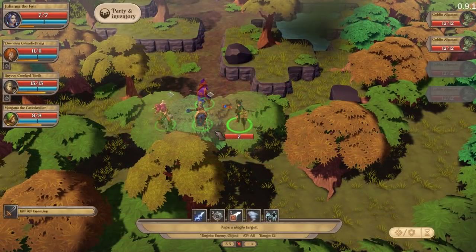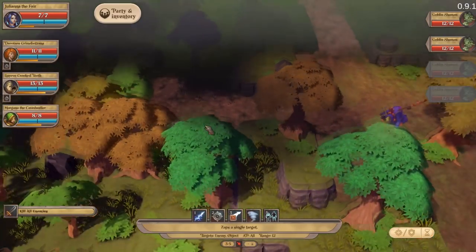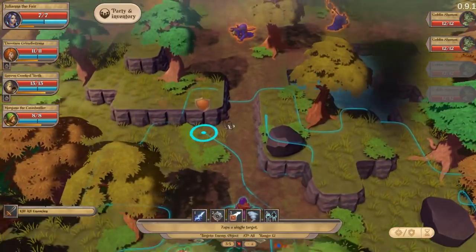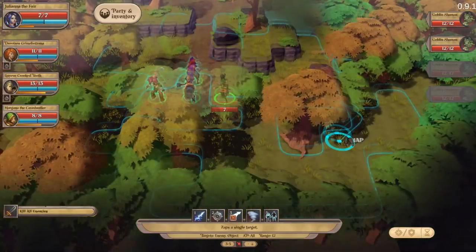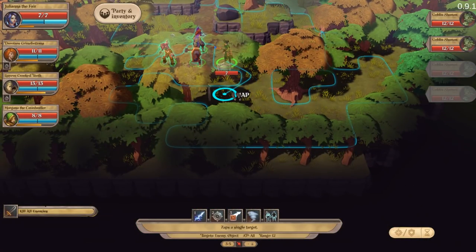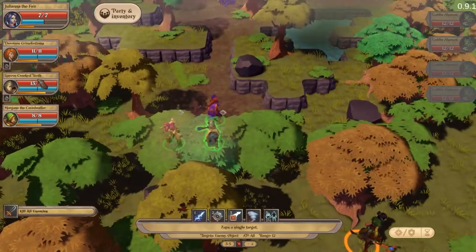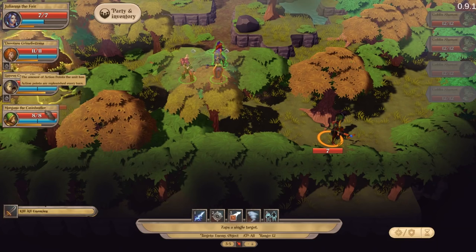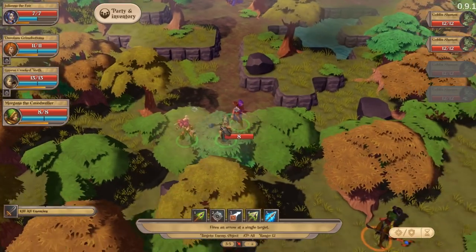The reason this is going to be more difficult is because these four are majors, so they're not going to want to close in on us. They're going to want to flank us and shoot us from range. Our job is to keep our own range guys safe and at the same time try to get our melee guys to the target without taking too much damage.